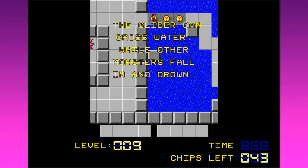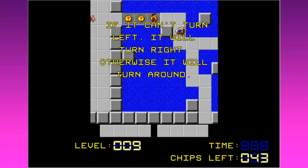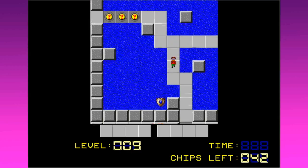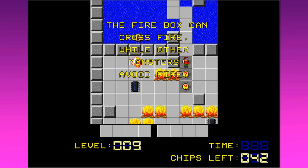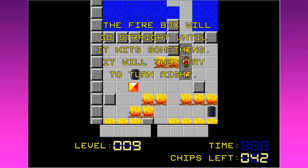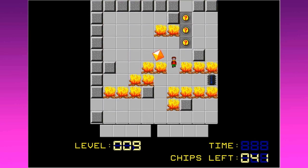Seven down, 43 to go. The glider can cross water while other monsters drown. The glider goes straight until it hits something - it tries to turn left first, then right, otherwise it turns around. This game's fireball is apparently a fire box - the fire box can cross fire. It goes straight until it hits something, then tries to turn right, then left, otherwise it turns around.